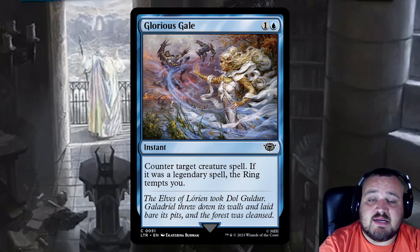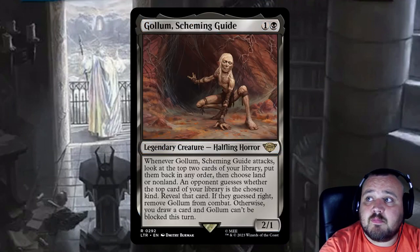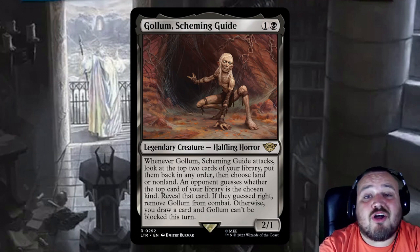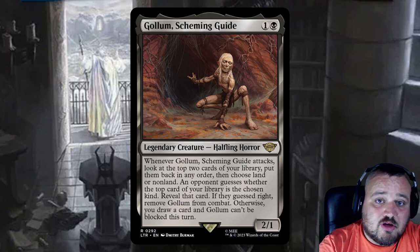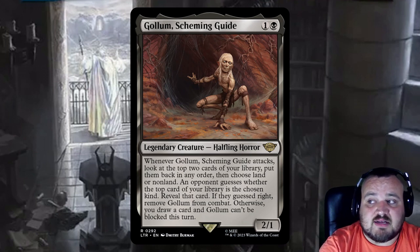Glacial Scale is 1 and a blue — counter target creature spell, but if that creature is legendary, the ring tempts you. Golem Scheming Guide is 1 and a black — complete transparency, this card is not very good, but I personally like the game you get to play with it. Whenever it attacks, you look at the top two cards of your library, put them back in any order, then choose land or non-land. An opponent guesses whether the top card is the chosen kind — if they guessed right, you remove Golem from combat; otherwise you draw a card and it can't be blocked this turn.